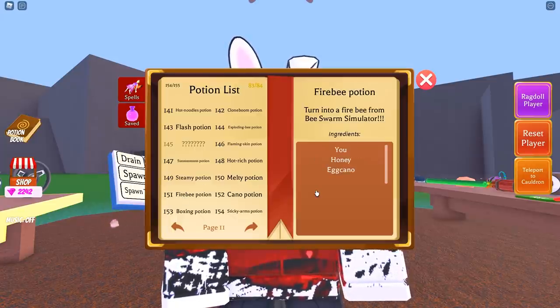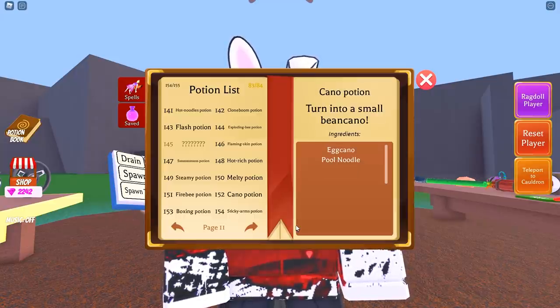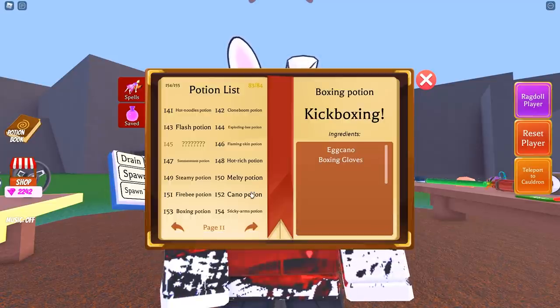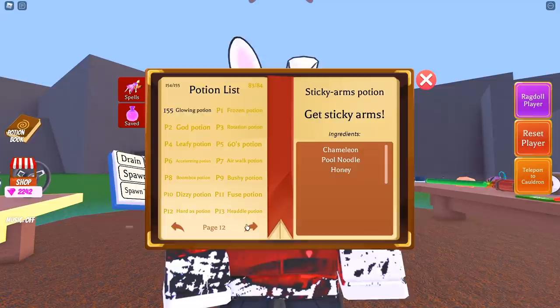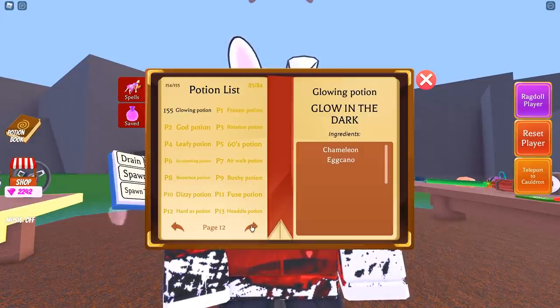Potion 149 is Egg Kano and Fish for the Steamy potion. Potion 150 is the Melty potion — Egg Kano and the Rotten Sandwich. Potion 151 is the Fire Bee potion, which a lot of people were really confused about. It's a really cool one because it lets you turn into one of the fire bees from Bee Swarm Simulator — this one is You Honey as well as Egg Kano. The Kano potion is 152 — Egg Kano and Pool Noodle. Potion 153 is the Boxing potion — Egg Kano and Boxing Gloves. Potion 154 is the Sticky Arms potion — Chameleon Pool Noodle and Honey. Finally, potion 155 is the Glowing potion — Chameleon and Egg Kano.